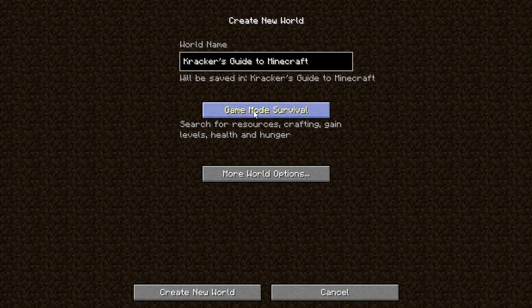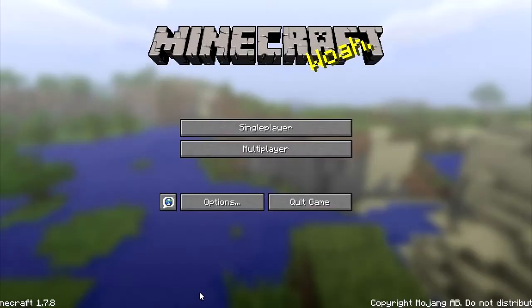Default world, structures on, bonus chest off — we're done here. You've got the different game modes: hardcore, creative, survival. We are going to do survival, and we are going to create this new world. When it's done loading it should spawn us in a plains biome with some cool features nearby.